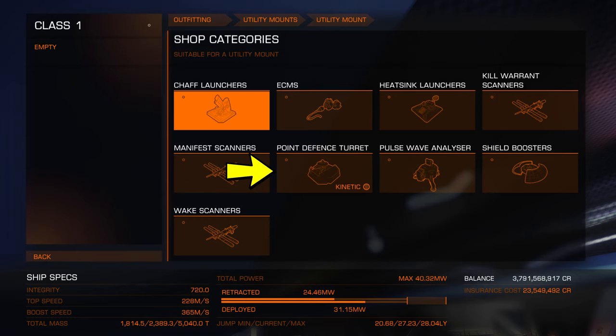Point defense turrets will automatically target any missile or limpet flying within range and blow it up — really handy for a lot of ships. If you're going to be carrying expensive cargo, put one on the underside of your ship to protect your cargo hatch from hatch breaker limpets. Pulse wave analyzers are for detecting deep core mining rocks. Shield boosters boost your shields. And wake scanners scan the remnants of someone jumping into supercruise or out of a system — you'll need this for engineering materials.